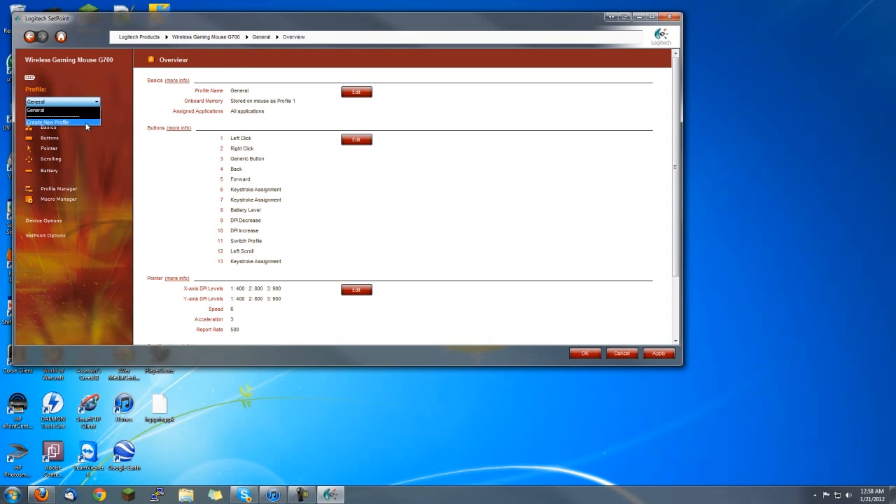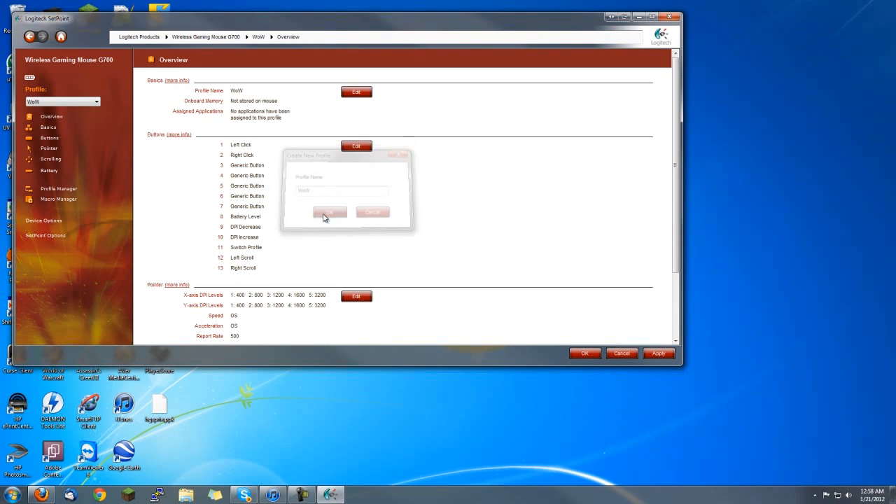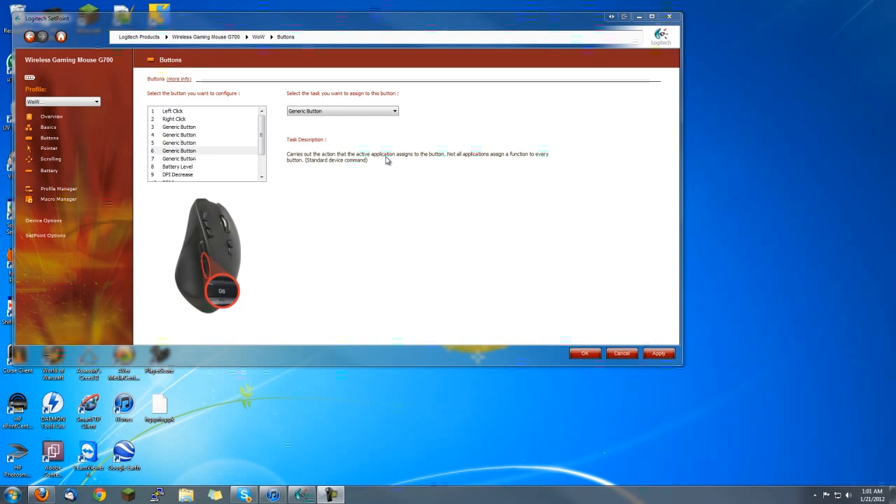The first thing you'll want to do is create a new profile. You can name it whatever you'd like to. Then, depending on which ones already work, you can bind them as need be.